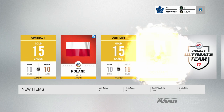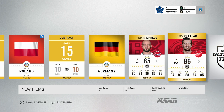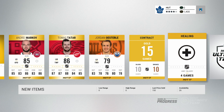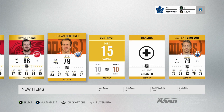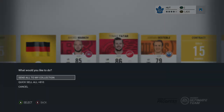Look at that, new animation. The only thing is that it is kind of slow if I'm doing it one by one, so I will try to speed up the process. And look at that — Thomas Tatar and Andrei Markov. Definitely some buffed up packs. Pretty nice just to see some high overall players. We got two overall players and a pretty nice 86 overall Thomas Tatar. Not bad at all.